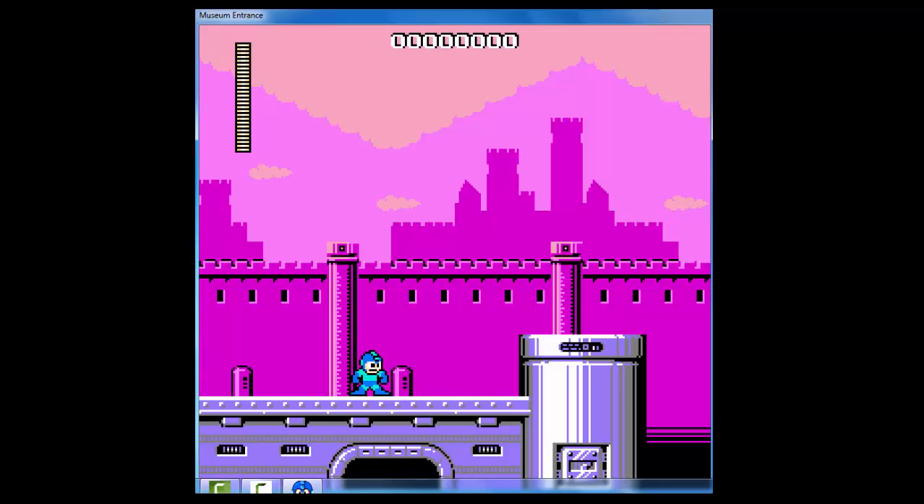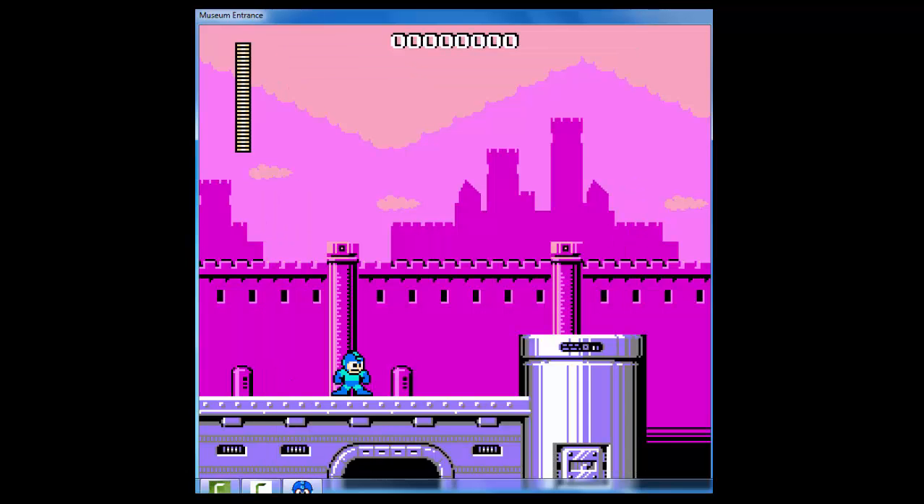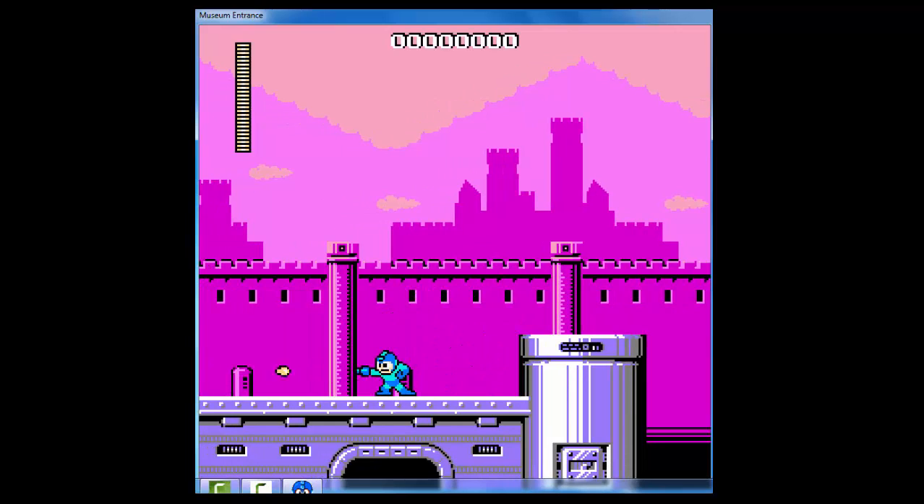I'm not very big on Mega Man. First thing I need to do is figure out what the controls are. You can move around with the arrow buttons, and Enter is the menu. How do you jump? Z is jumping and X is shoot. So Z to jump and X to shoot.